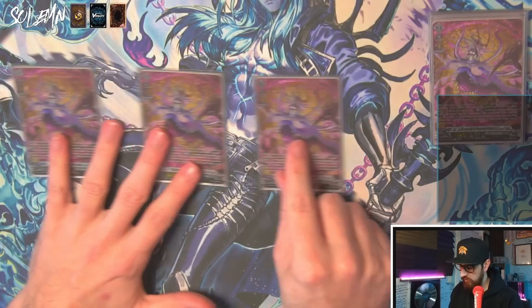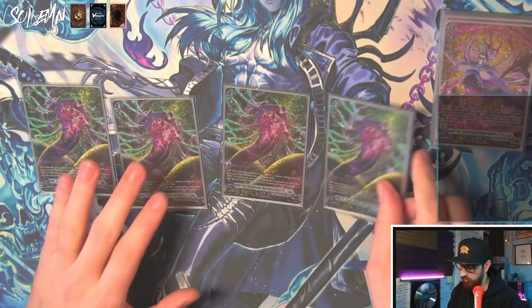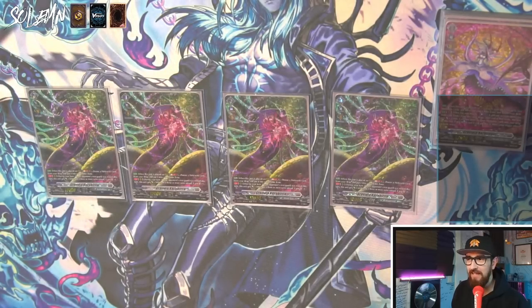Next we have triple Gravidia — Persona Riding is broken so why wouldn't you have the maximum amount of Persona Ride. We have four Baku Borito, the best card ever. This gets you your meteors back, this gets crits, this gets power — it's probably the best rear guard we can ask for. I will sometimes keep this in my opening hand even if I have my Persona Ride. When mulling, the things I'm really looking for are Persona Ride and then this. It will also allow you to ditch your meteors for riding up because you'll be getting them back anyway.